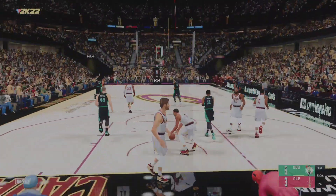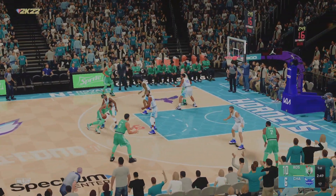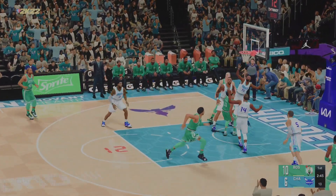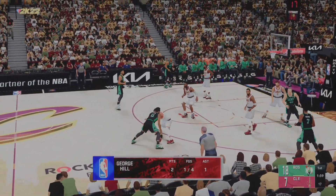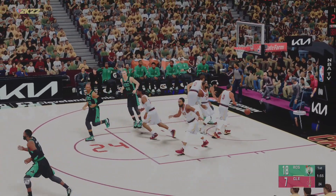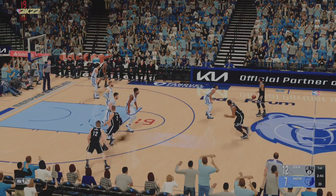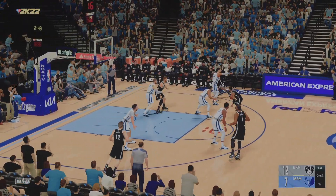Irving gets it to go — Irving against Walker, drives in a double clutch and he sinks the layup. He's been able to get a whole lot to go so far. Irving attacking, gets it to go again — he's got 20 points. Basically no coverage; the defense did not look very good there.